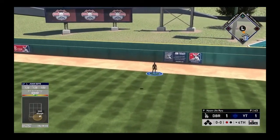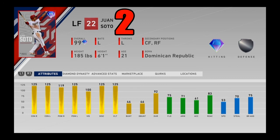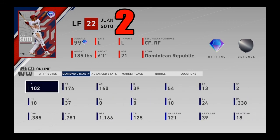Coming in at number 2 — probably the best hitter in the entire game and it's not even particularly close — 99 overall Juan Soto from the Washington Nationals. This card is the flat-out best hitter in the game. Max out contact, nearly maxed-out power — only six power points away on the right side from being maxed out. All hitting stats maxed out except vision, and he has 100 of that as well. Of course his fielding and speed aren't good: 75 fielding, 71 arm strength, 53 speed. Does that matter? Absolutely not. Juan Soto has the best bat in MLB The Show history — an easily arguable point. Coming in at number 2.